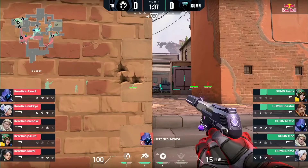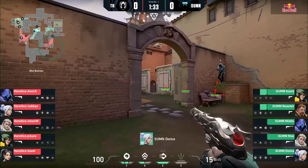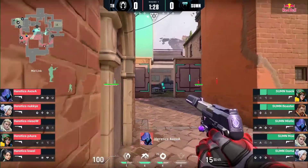This is the one you'd want to come in and look strong on. Summon FC did not love this map — we did not see them lean towards it. But map two, we know it's coming: it's Icebox. We'll get there when we get there. This is the start. Heretics on the attack, defensive side will be Summon FC.